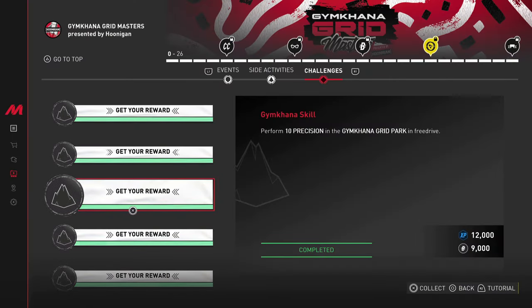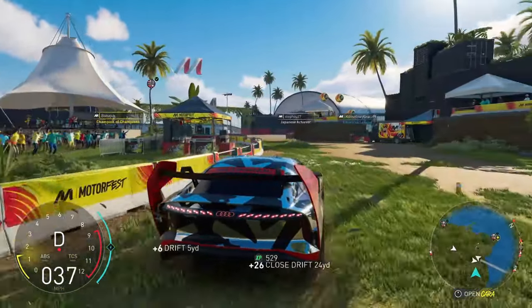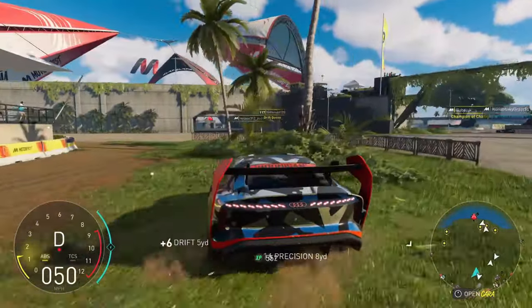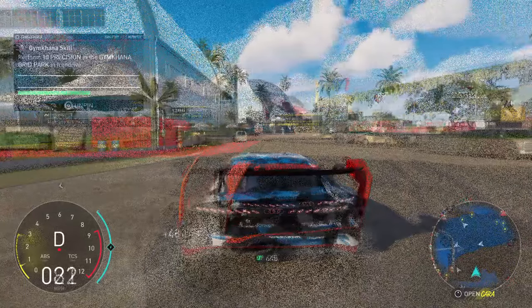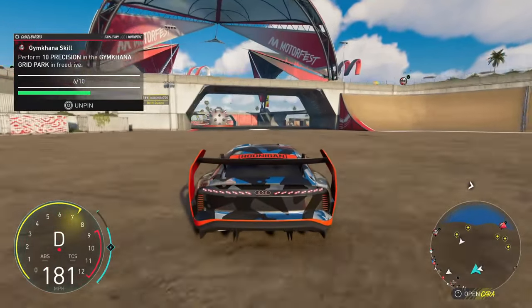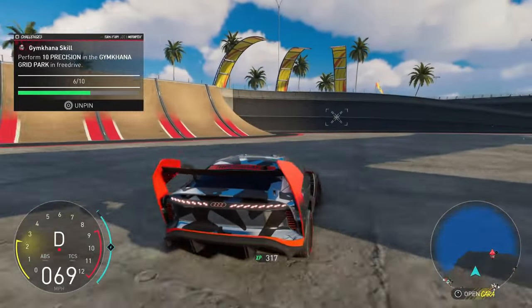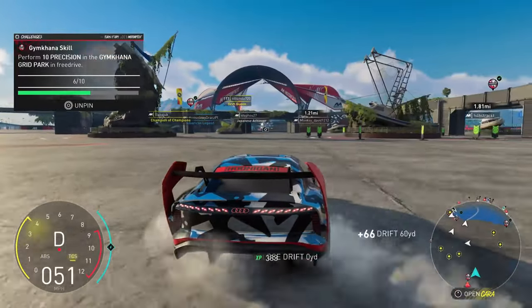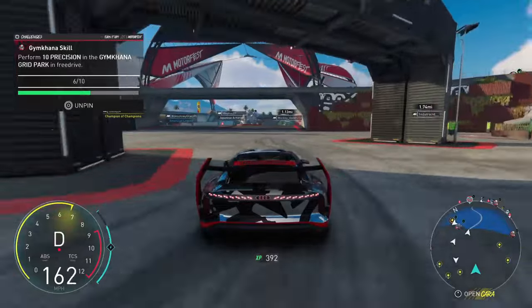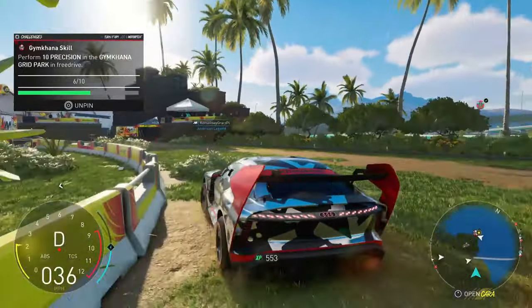Perform 10 precision strikes in the Gymkhana Grid Park. This was slightly confusing but for precision you normally have to get very close to a vehicle for it to activate, like when driving on main roads. A lot of cars in the Grid Park tend to despawn for some reason, so I found a decent spot by the grass on the left side of the hangar where there's sometimes a truck. Going by that one I got this done fairly quickly; there are also sometimes cars on the left side of the hangar too.